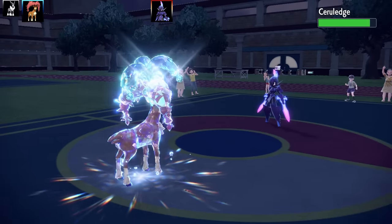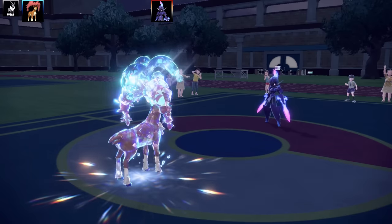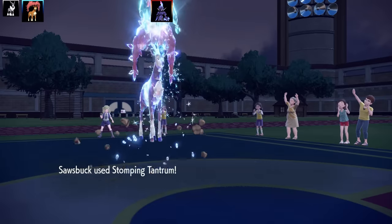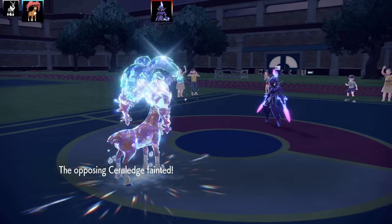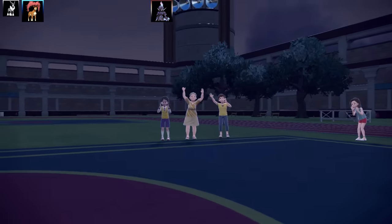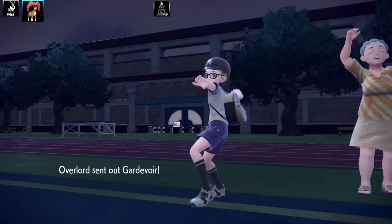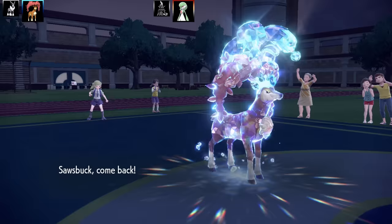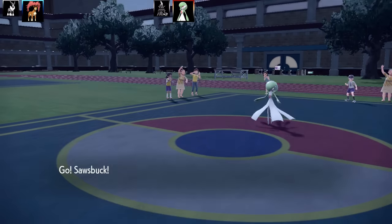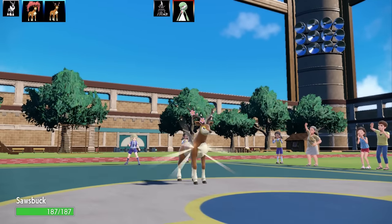With Choice Band this set hits quite hard, and I can go for the Tera Water. Tera Water was there in case I come across any counters, because this team has a lot of counters — Fighting types, Flying types, Fire types — it's really bad. The Stomping Tantrum KO was nice, and the Choice Band plus Weak Armor definitely helped.